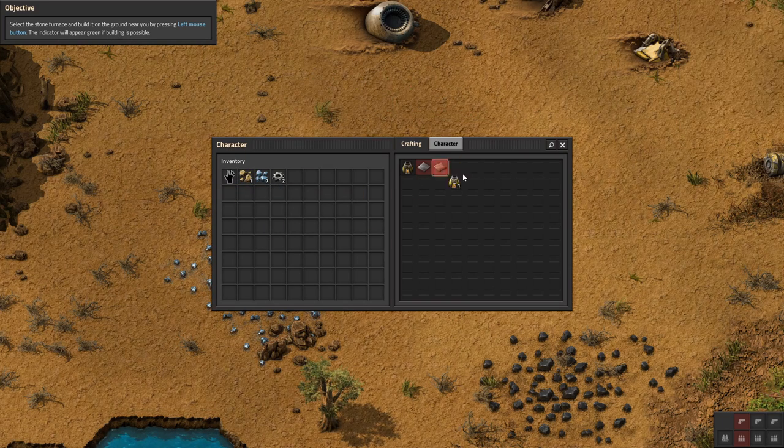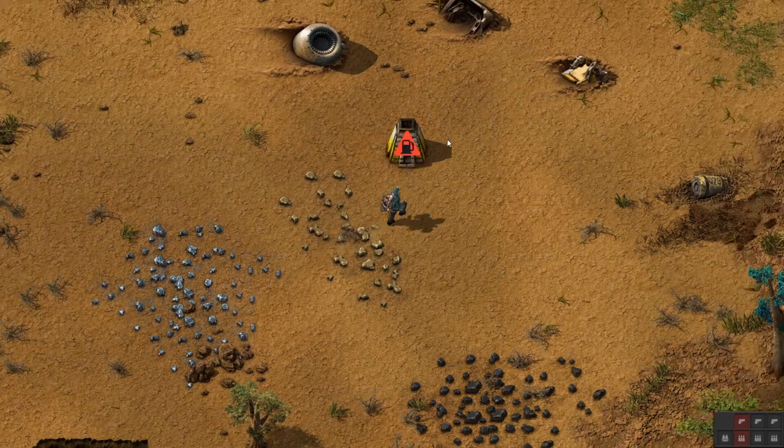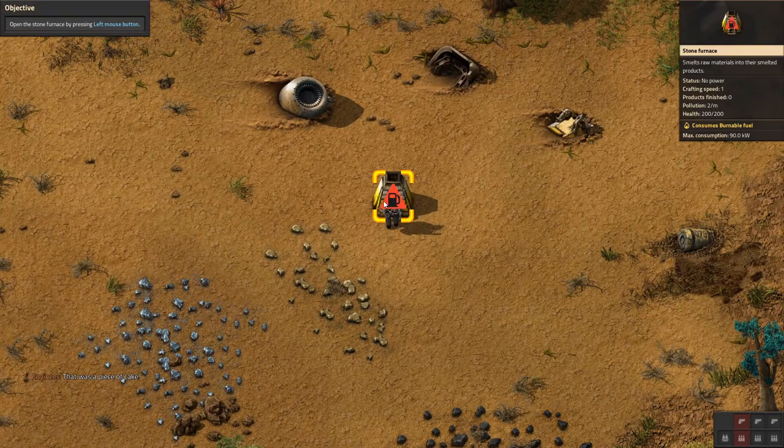Cool, alright. So, can I exit out of this? Oh, I can. Looks like we need power. That was a piece of cake.